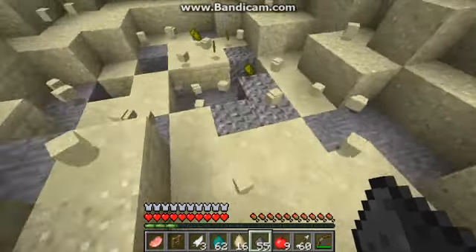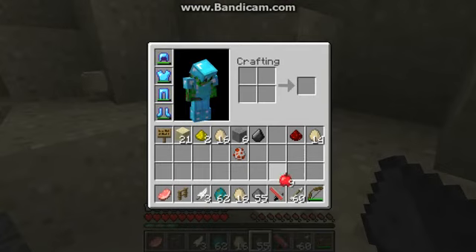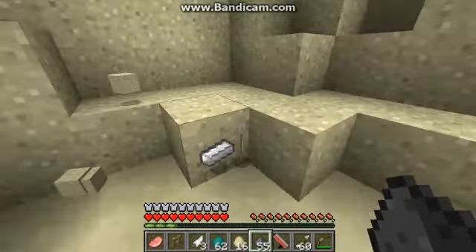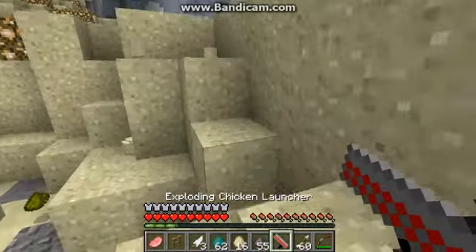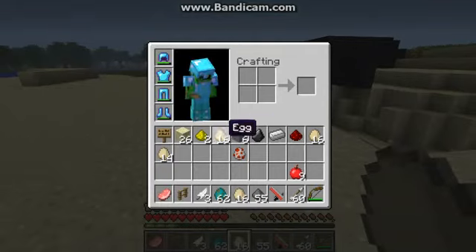The chest — the thing that we needed — blew up. But it was the Exploding Chicken Launcher. There is a crafting recipe; I can't really show you it right now unfortunately.